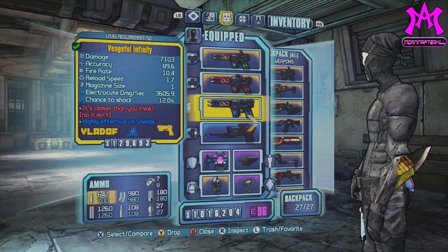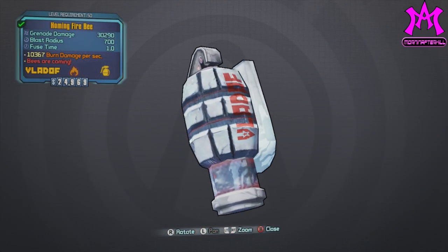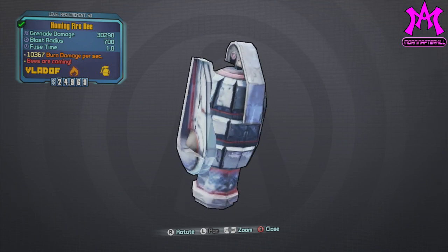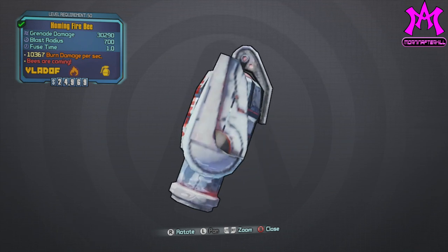What's up guys, it's Jay, more than afterkill, and I'm back here on Borderlands 2. It's another episode of my legendary weapon guide. In this series we take a look at the legendary weapons, what they are and who drops them. Today we're taking a look at the first in a series of three elemental Vladof legendary grenade mods.